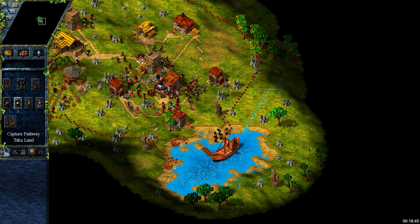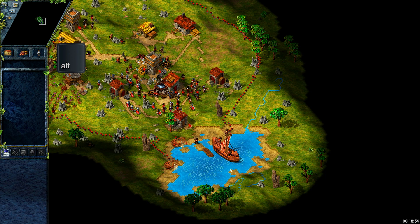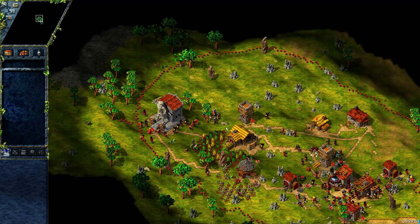Last tip about ships: if like me you checked the 'Start work immediately' option, you will have to use ALT to load your specialists into the ship, as otherwise they won't jump in and will try to start work near the ship.